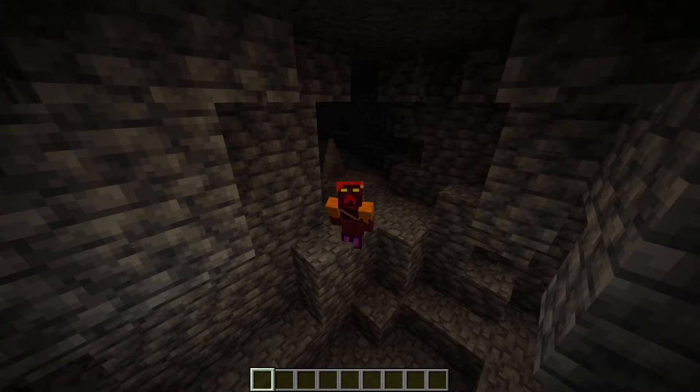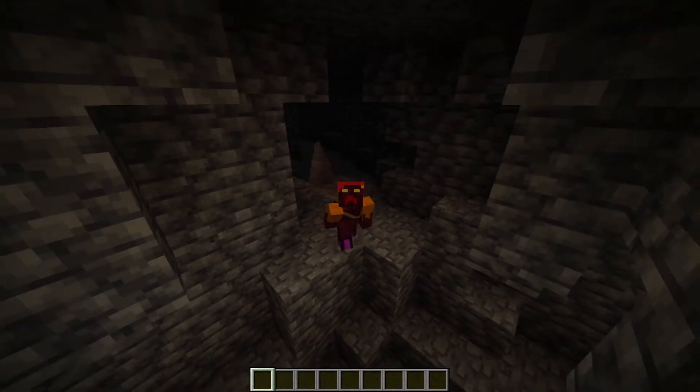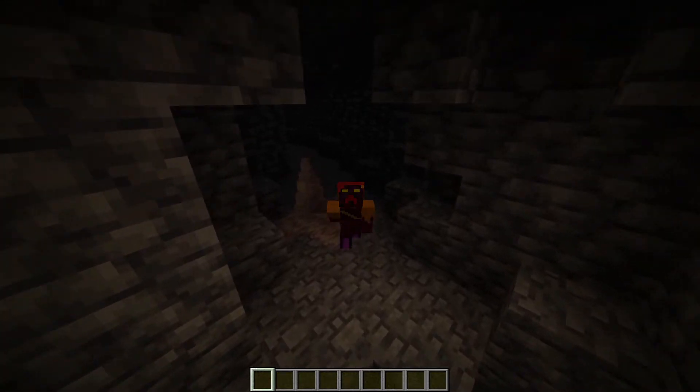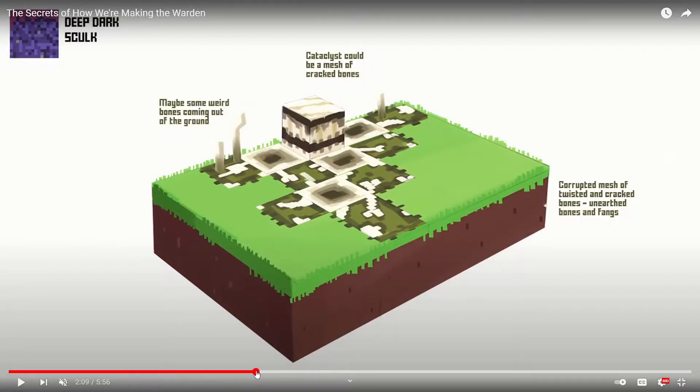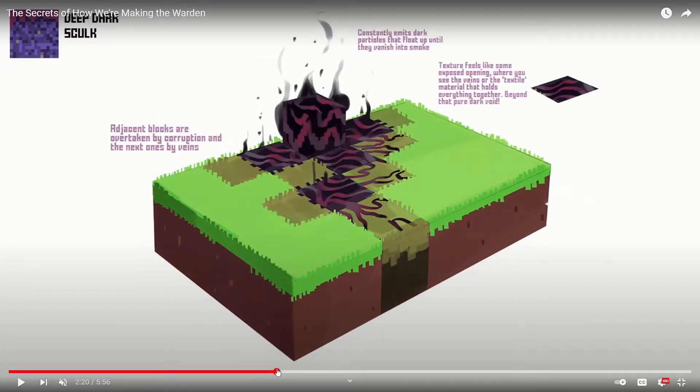There are definitely some other things in here that might just be complete rubbish, but might also be kind of cool to look at. They talked about having some different looks for the skulk blocks, which we know what they settled on because they showed us that in Minecraft Live. But here they talk about having a rust option that they thought of. There's also a bone version, which I think looks kind of cool. This purple evil stuff is kind of weird — I'm glad they didn't pick this one.